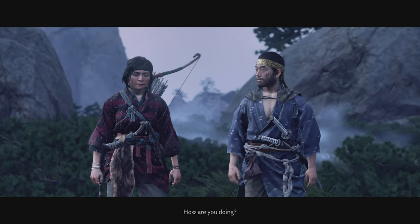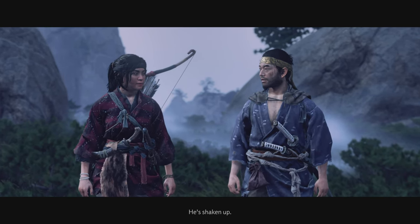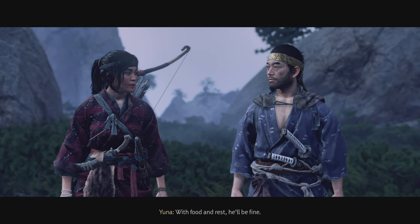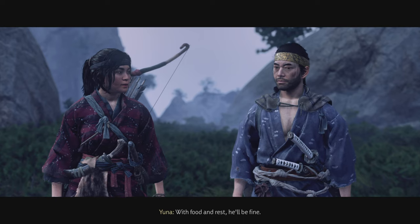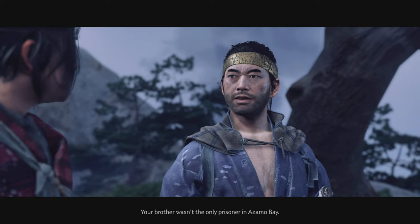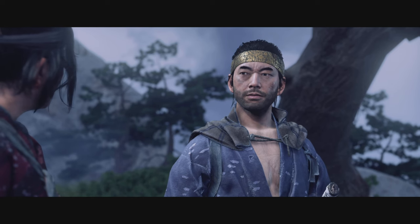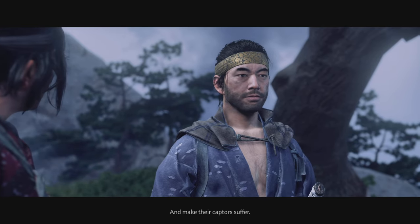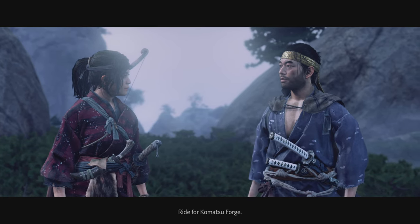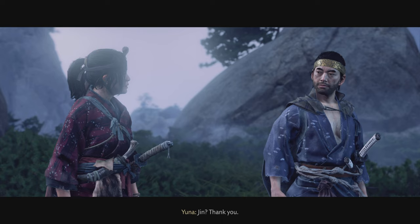'How are you doing?' 'I have my brother back. He's shaken up. Can you get him to Komatsu in one piece?' 'With food and rest, he'll be fine.' 'Your brother wasn't the only prisoner in Azamo Bay.' 'You're going to save them and make their captors suffer.' 'Good. Ride for Komatsu Forge — I'll join you when I can.' 'Jin. Thank you.'